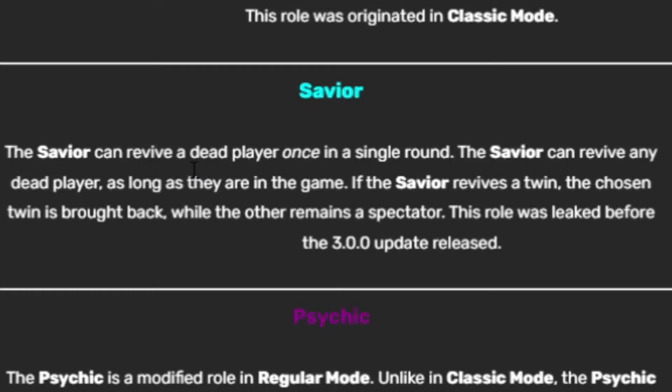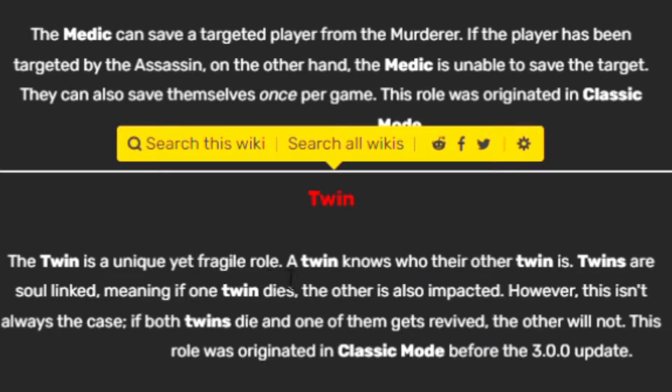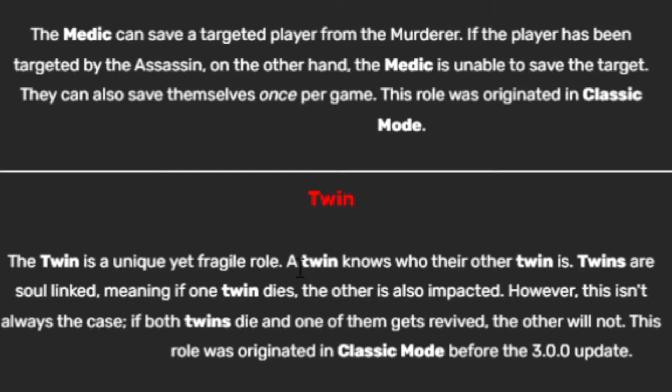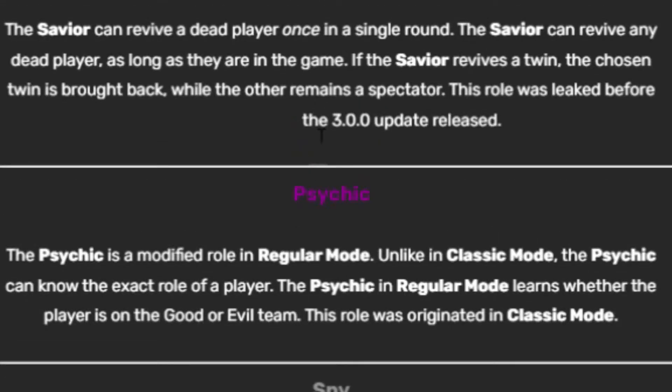The savior can revive a dead player once per round. The twin is a unique yet fragile role — a twin knows who their other twin is. Twins are so linked that if one twin dies, the other is also impacted. However, if both twins die and one gets revived, the other will not come back. If the savior revives a twin, the chosen twin is brought back and the other remains dead. The psychic can know the exact role of a player — in regular mode, the psychic learns whether a player is on the good or evil team.